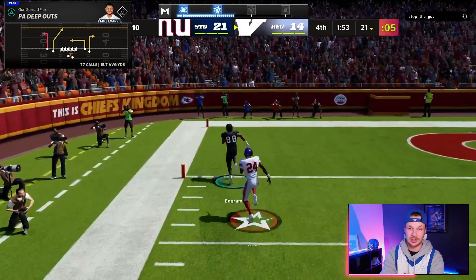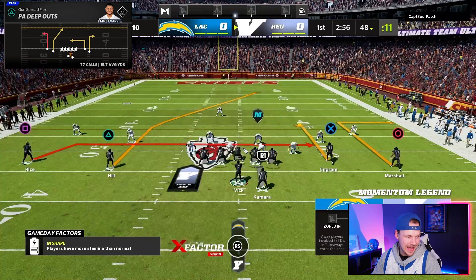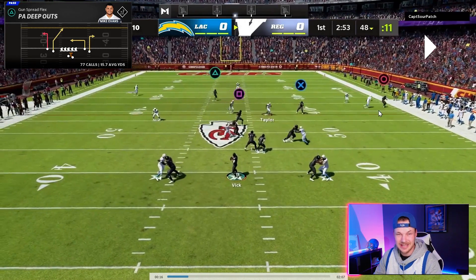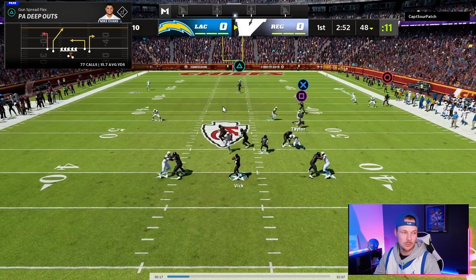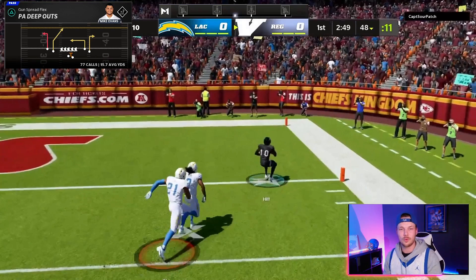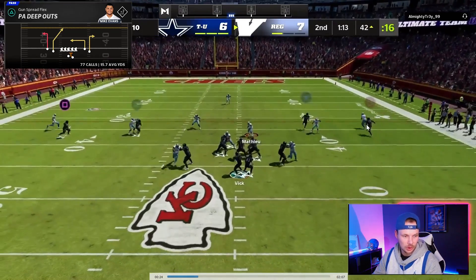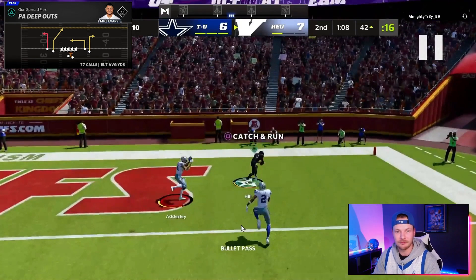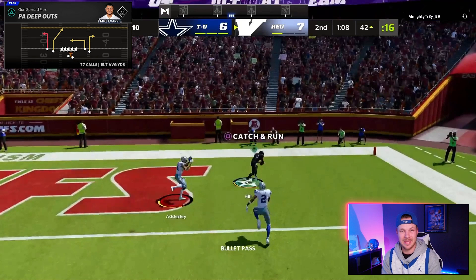Keep in mind this can run to the tight end's side, but I prefer the right hash because that puts our slot receiver — a faster player — on the deep post. If you have a slower tight end, always make sure the speed player is on the right hash. Watch the corner stop and chop his feet — boom, 48-yard touchdown against Cover Three. One more time: corner stops his feet, chops them, bomb him over the top — one-play touchdown from 42 yards out. You will make your opponent absolutely pay if they sit in Cover Three.